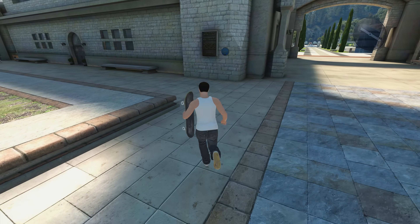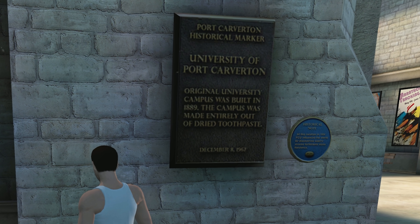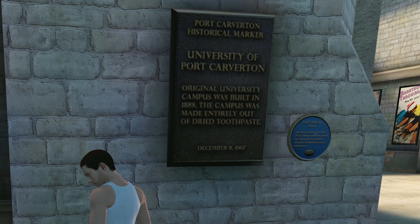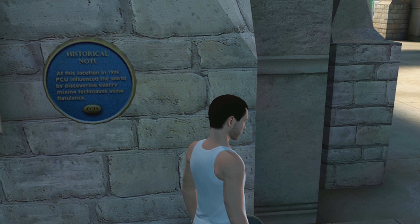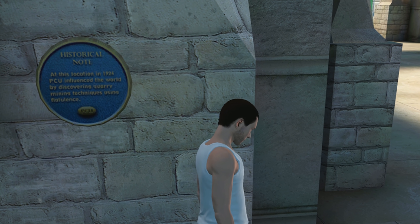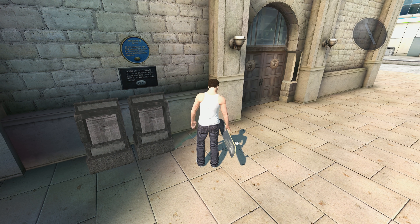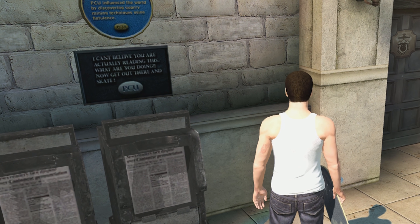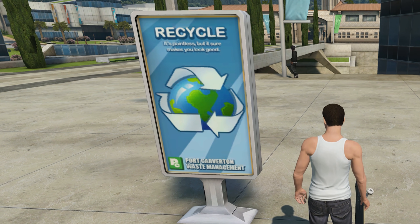What I did manage to find are some very, very strange signs. First up is one which to begin with looks like pretty standard stuff, but if we read on it says the original university campus was built in 1889, and the campus was made entirely out of dried toothpaste. Even the tiny blue sign nearby is strange — it reads: "At this location in 1924, PCU influenced the world by discovering quarry mining techniques using flatulence." That basically means people mined using the power of farts. The next sign pokes fun at our newfound love of reading signs: "I can't believe you're actually reading this. What are you doing? Get out there and skate." The final and in my opinion best sign simply says: "Recycle. It's pointless, but it sure makes you look good."